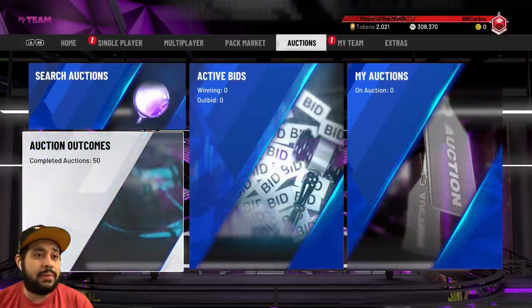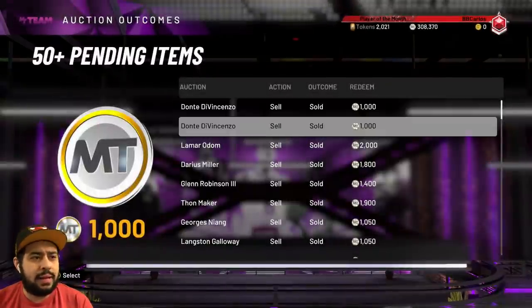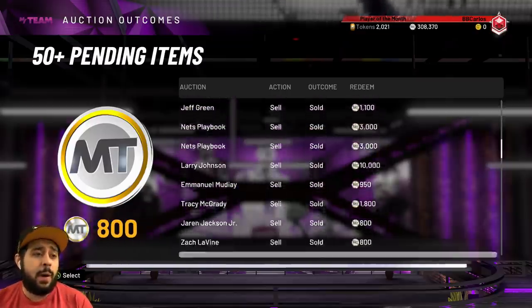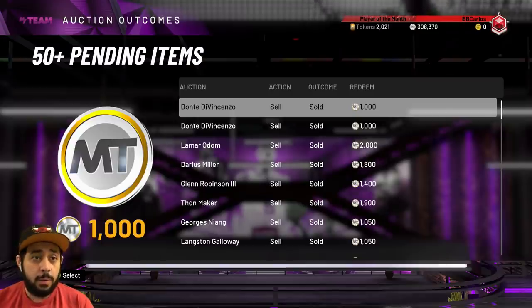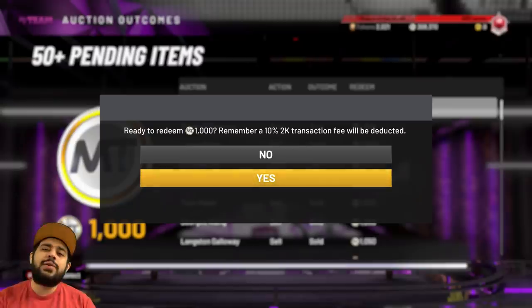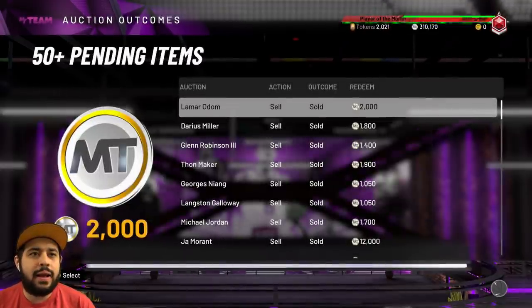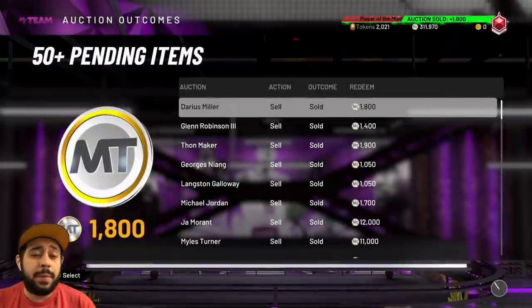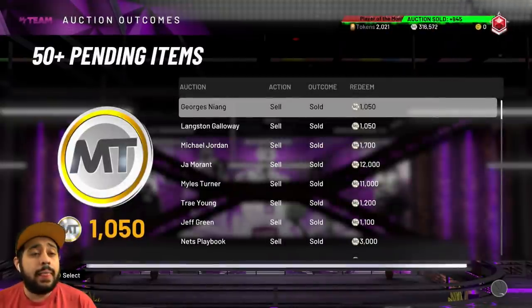Check your collection — sell the shoes, sell the jerseys, sell the players. That's pretty much what I ended up doing. Now we got to redeem all this MT. We're at 300,000 MT right now — let's get started. On the count of three: one, two, three. I'm going to assume we're going to have about... I'm definitely going to be over half a million for sure, because I did end up selling some Galaxy Opals.